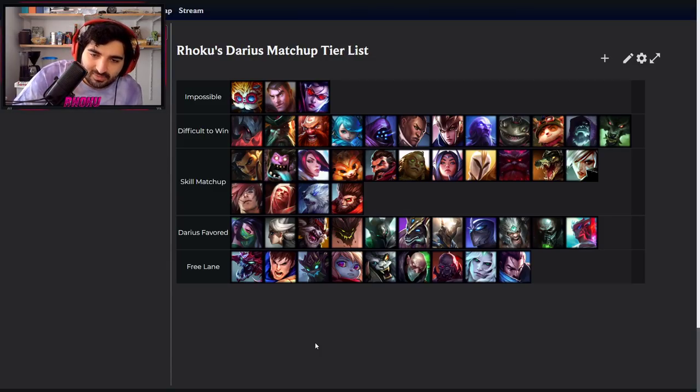Against Akshan, wait until level 3 and then go for the fight and kill him. In the all-in, Darius is way more powerful than him, and Ninja Tabis and Stridebreaker help a lot. He has a lot of annoying poke — his boomerang goes through minions — so try to avoid it by standing near your minions. When you have level 3, just perma all-in him and you'll kill him every time.